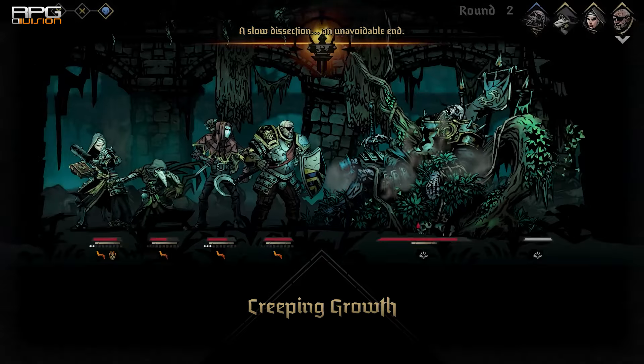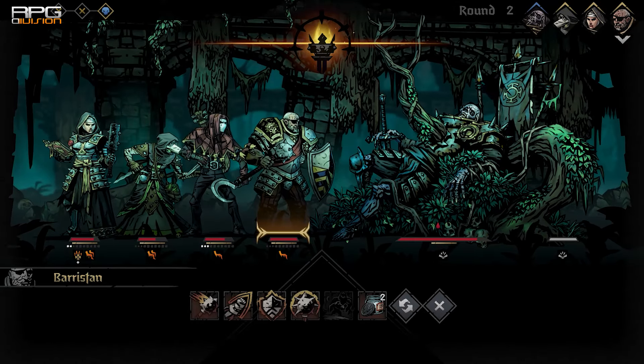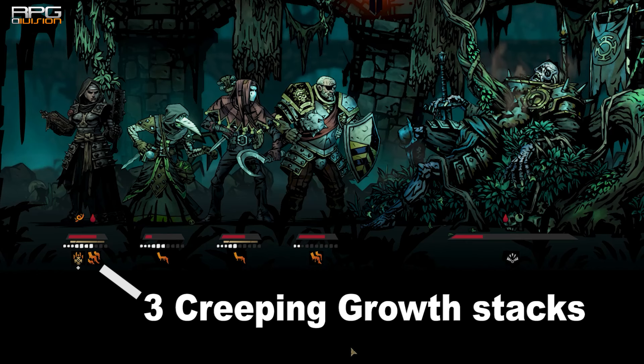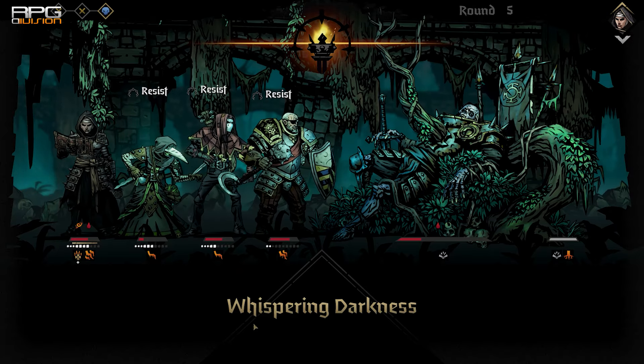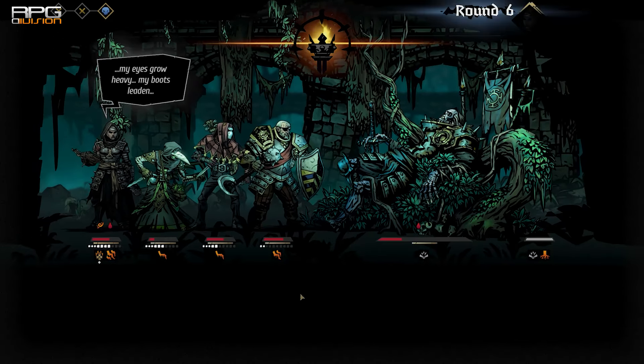Creeping Growth stacks, and when a character has three stacks of Creeping Growth — three roots — they have to use the Whispering Darkness ability, which potentially stresses out the whole party and makes them unable to use any normal ability until the three stacks have been reduced to two or one.